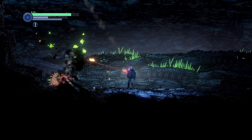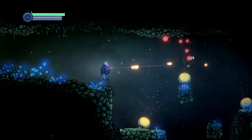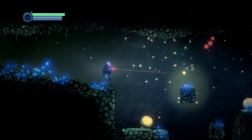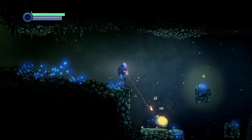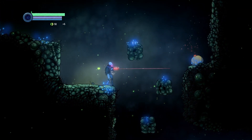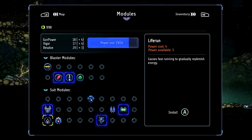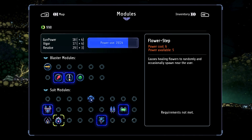Enemies range from twisted robots, infected humans and bizarre creatures, with enough variety to provide a sustained challenge. Energy is a key thing you have to manage, and this also applies to how many modules you can install at one time. Modules fall into two categories: ones that affect your suit by giving you buffs or perks, and weapon modules that provide you with a varied secondary fire option.